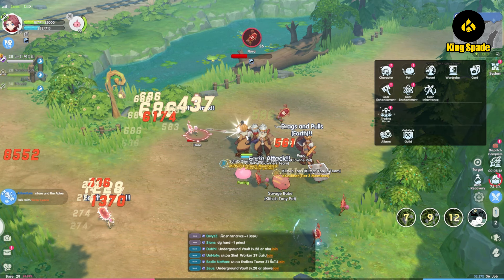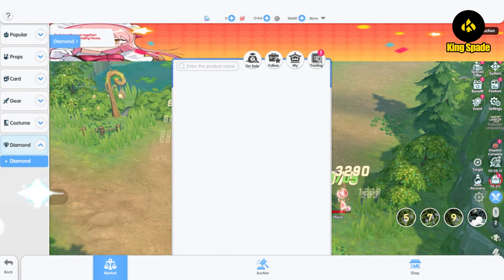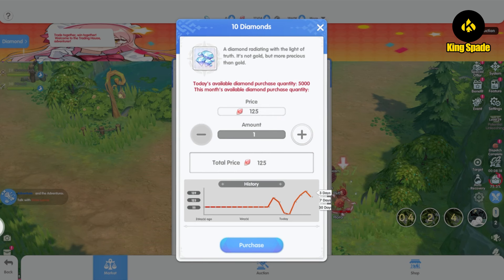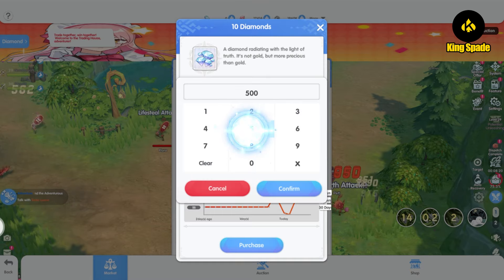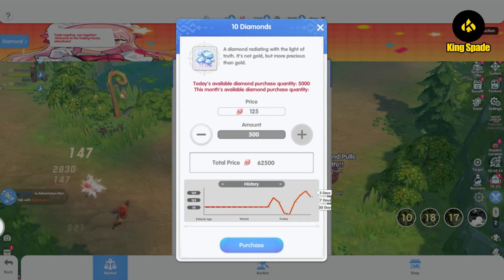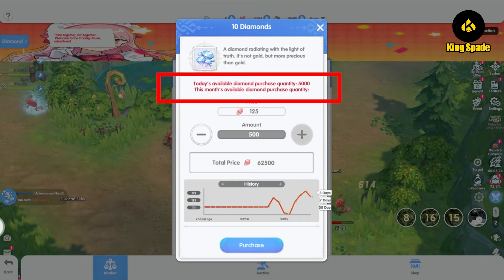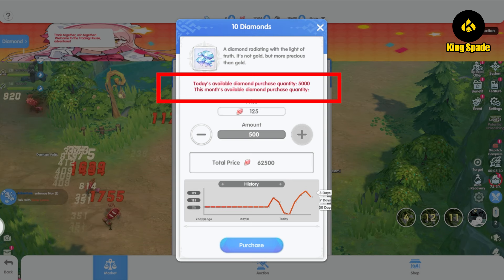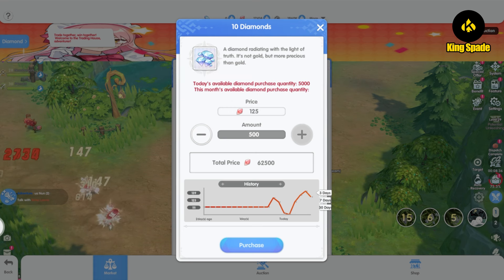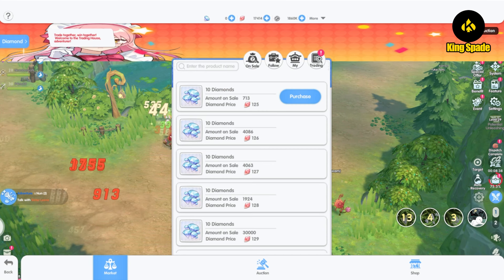Another feature I like in this game is the ability to buy the premium currency — diamonds — in the exchange center, or trading house as the game calls it. Just like in Ragnarok X: Next Generation, players can purchase diamonds using crystals. There is a limit of 5,000 diamonds you can purchase per day, though I haven't confirmed the monthly limit from the trading house yet.